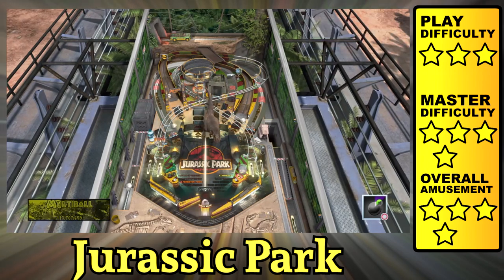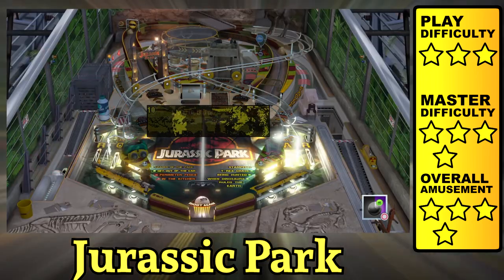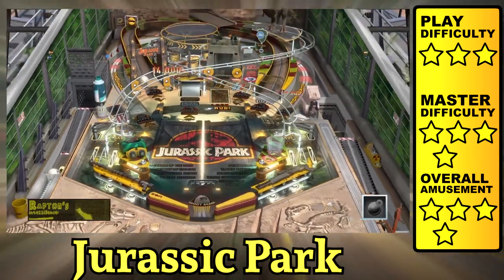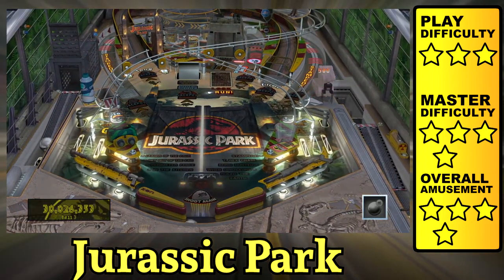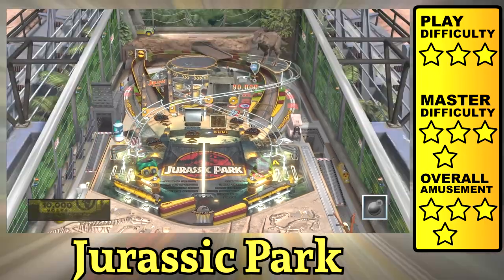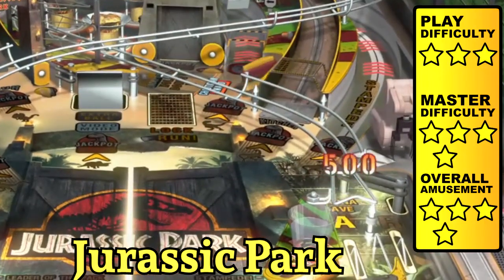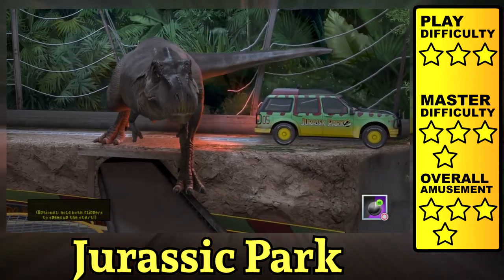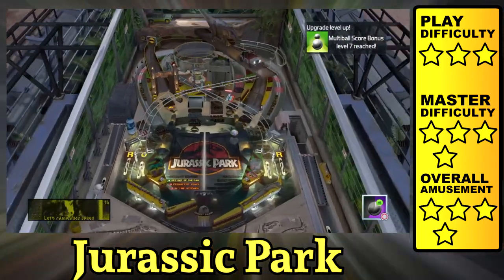My favorite events are the multi-ball stampede and Triceratops video mode, where you have to identify three hallucinogenic plants and choose whether to pass them up or munch them down. I noticed there's a manually operated magna save that uses the launch buttons, and it works down the middle as well. My game really did freak out when a flipper dislocated from its hinge — maybe it was caused by the vibration during the T-Rex chase, where you can nudge the table without it tilting.